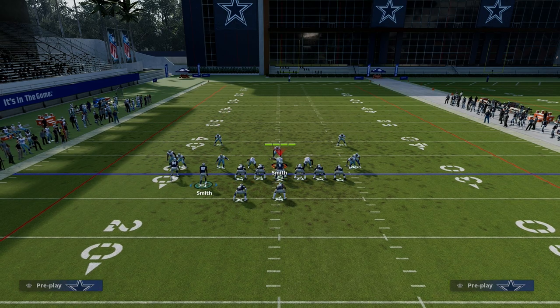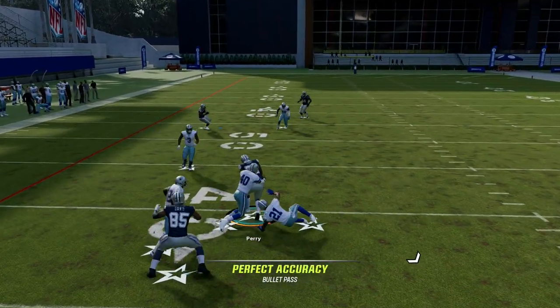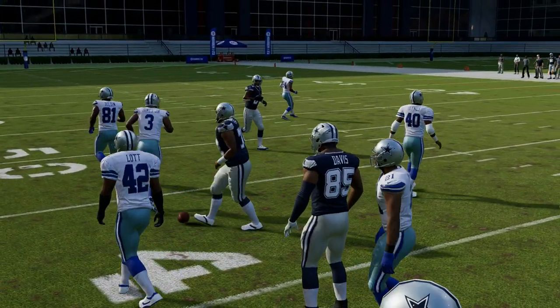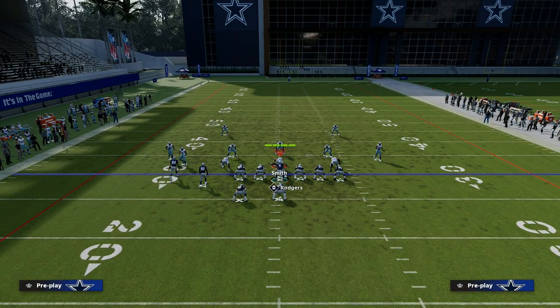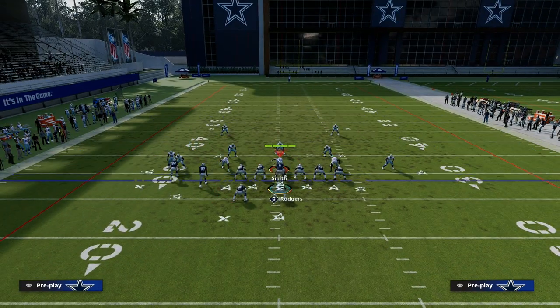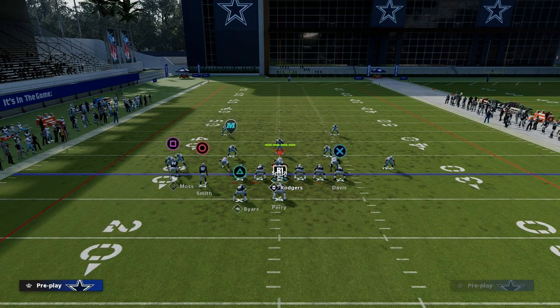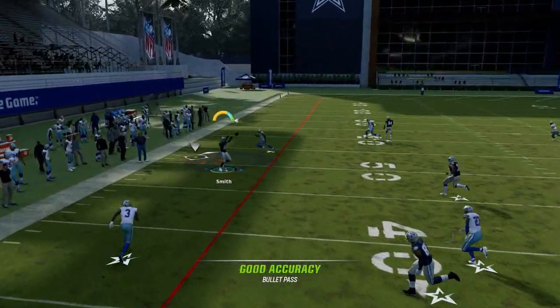This fullback angle route — when it cuts inside, it beats man-to-man pretty consistently. So you have that as a really nice option to give you access to a man-beating principle. Not to mention this play is extremely effective and really designed to beat zone at a pretty high level. Against zone, this corner route is always going to win.